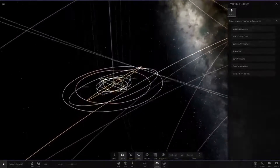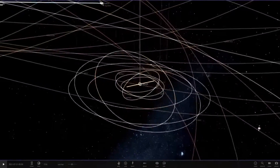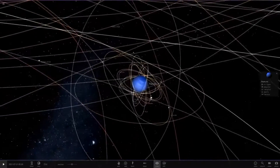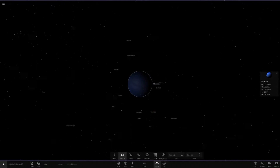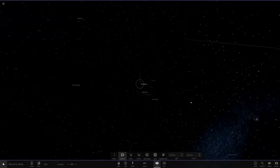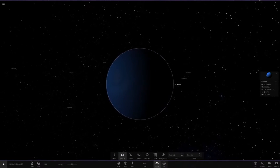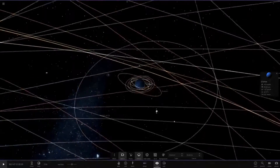Now we head to Neptune to add the rings of Uranus around it. There we go - we've swapped the rings, so now you can see them orbiting Neptune faintly. Now heading back to Uranus - Neptune's rings are quite faint, they're called ring arcs and are like incomplete rings, so we won't add any rings around Uranus and will just leave it as is.